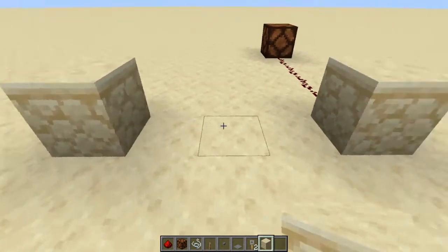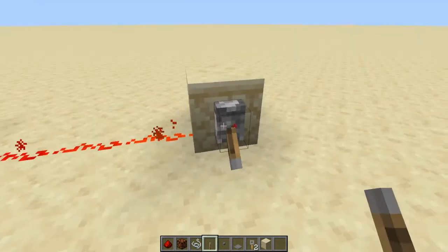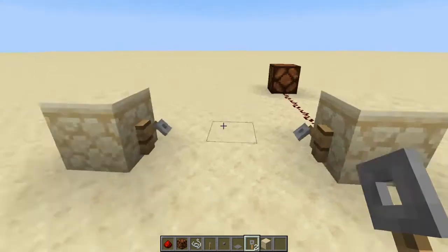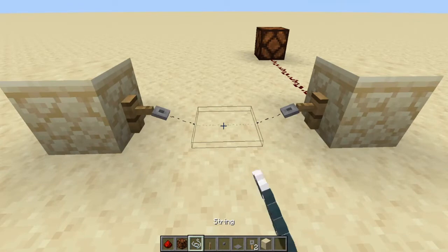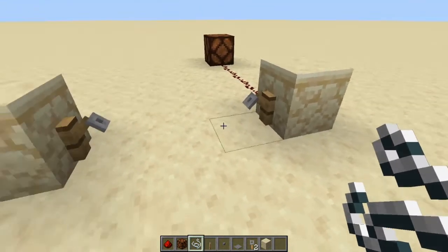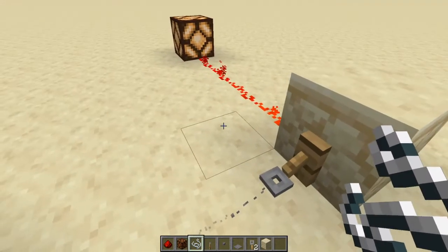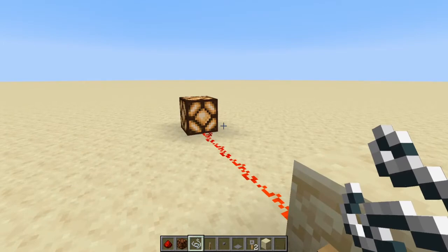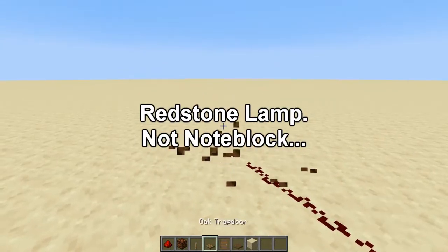Next is the tripwire. You place a tripwire hook on each end — they can be several blocks apart — and connect them with string. When the string is added, the hooks move down. When you or anything else walks through and trips the wire, it triggers a signal that lights the lamp. Walk away and it turns off, walk through and it trips again.